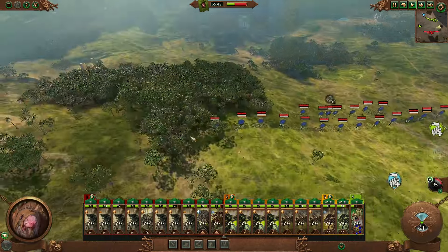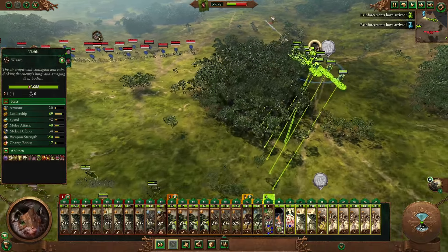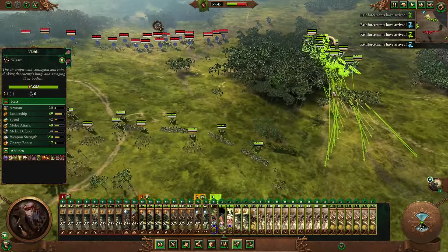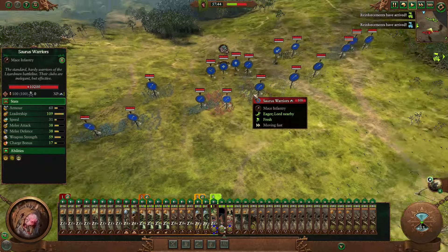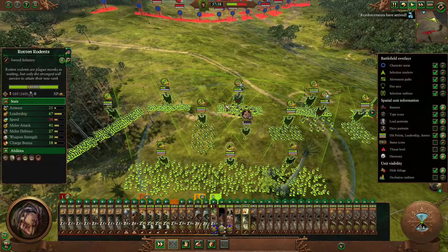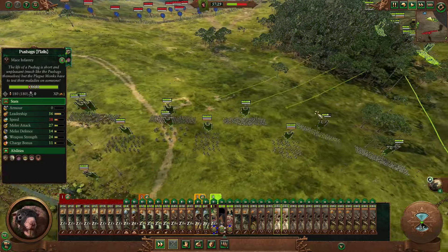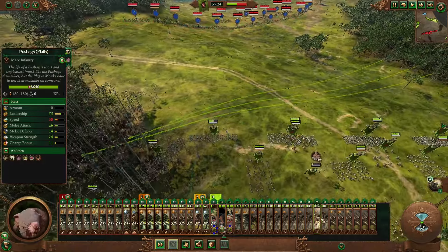Alright, here's our reinforcements. So just run them back to us right away. It seems like they're just attacking. Run, little rats, run! Get back home. Actually, are they just posturing? Alright, they're just rotating. We're fine. Get back here. Protect your master. Let's put some Clan Rats over there, Clan Rats over there. And just make a couple of layers of these. Just protect us with your bodies. You'll be fine.